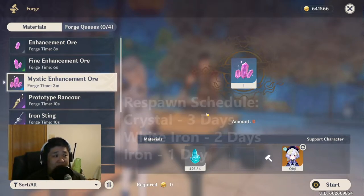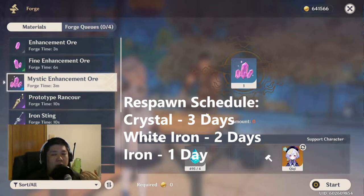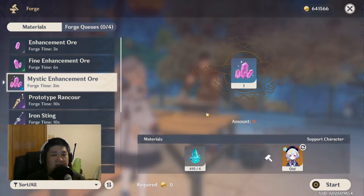The next issue is this: crystals respawn every three days, white iron ores every two days, and iron ores daily. So what you'll need is three days' worth of crystal, which is 360 crystal in the end. In the world itself, I don't think there's more than maybe 130 crystal chunks you can hit. So to solve this, co-op mining is a really elegant and easy solution.